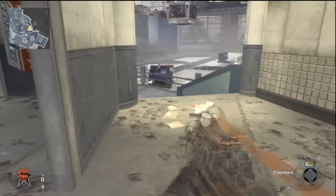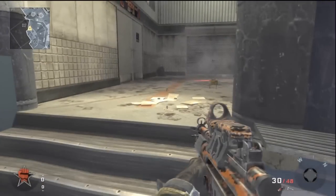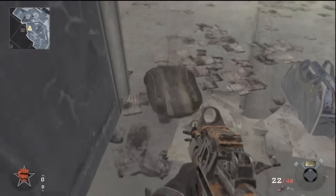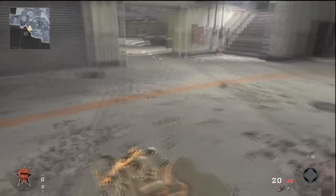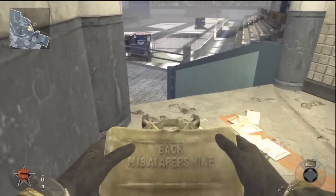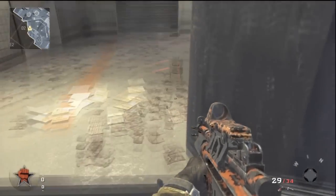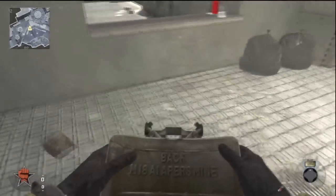If someone tries to run through this door, putting a claymore like that is an obvious claymore and they'll see it, so it won't be that effective. You can shoot it to make it a distracting thing, or just place a claymore using the 90-degree thing — imagine which way they're going to face and place your claymore like that. Even better, face it toward the wall they're not going to be looking at. If they're running there, the wall on the right is covering their view, so put it on the wall facing that wall — they won't easily see it and it'll kill them.